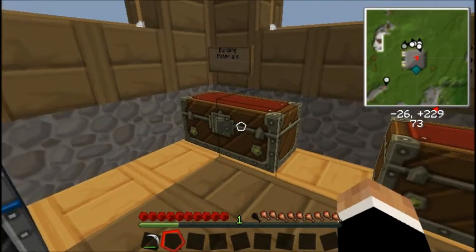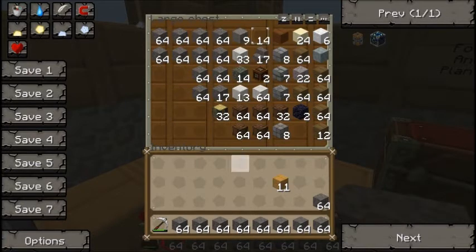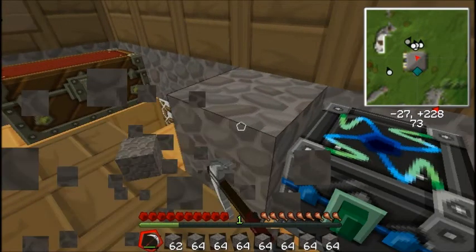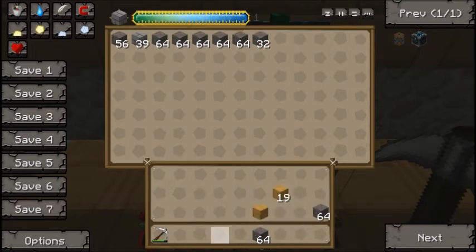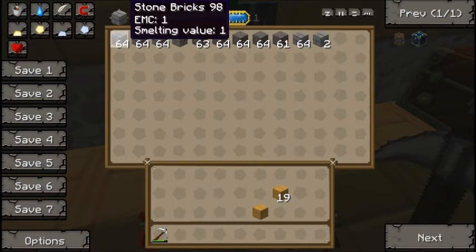The good thing about it is all this spare cobblestone you've got, you can just make it into other stuff, which is pretty awesome. This is quite a short video — it's about seven minutes fifty-two seconds long to be exact. I'm just making some more stone bricks here, so as you can see all that cobblestone is going to turn into stone bricks. Pretty cool.